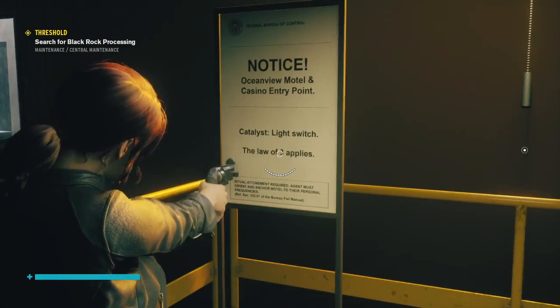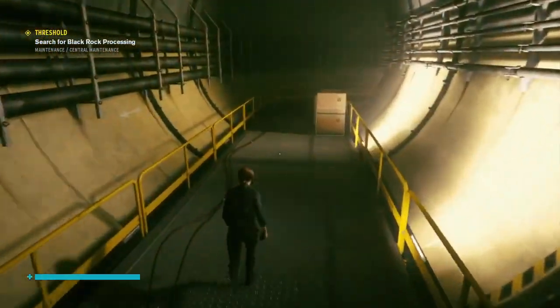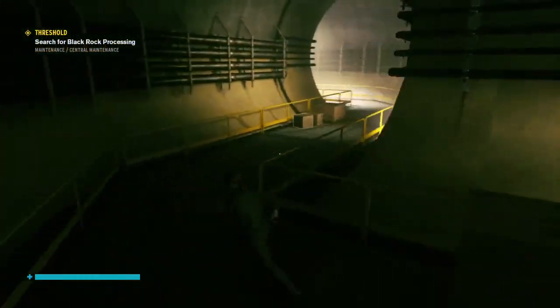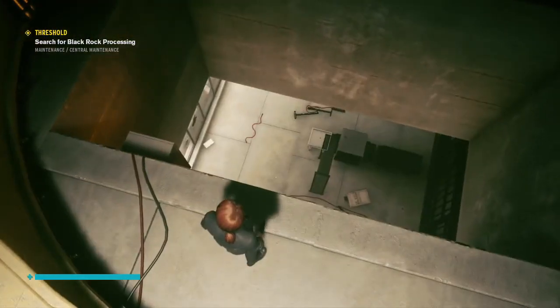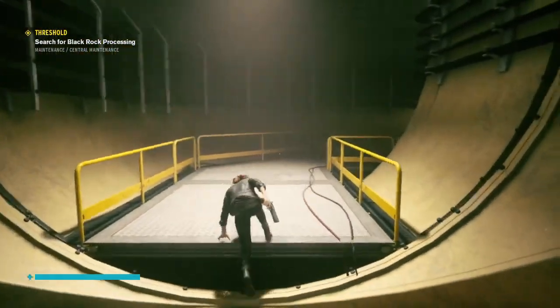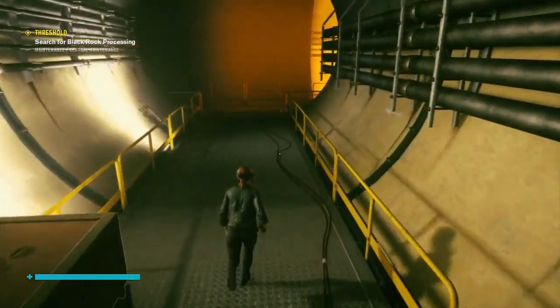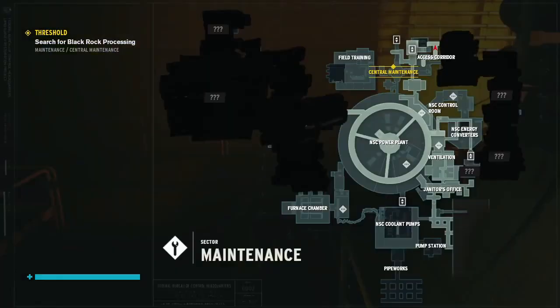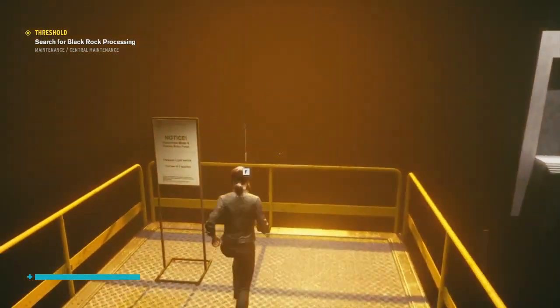Notice: 'Ocean View Motel and Casino — entry point, light switch, the law of three applies.' Oh yeah, I remember that from last time. Before I pull that light switch three times I'm just going to check around here, just because side corridors sometimes have... a big drop down. That's okay — that's our Skyrim door that will drop us back to the start of this area when we're ready to leave. Consulting the map, I'm not really that close to where I'm supposed to be, but this feels useful.